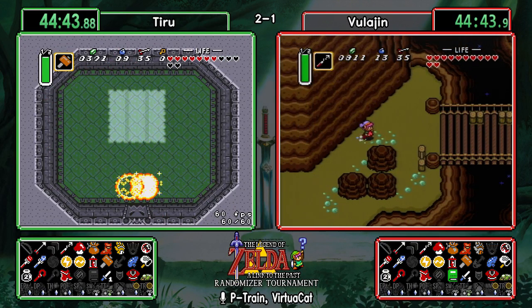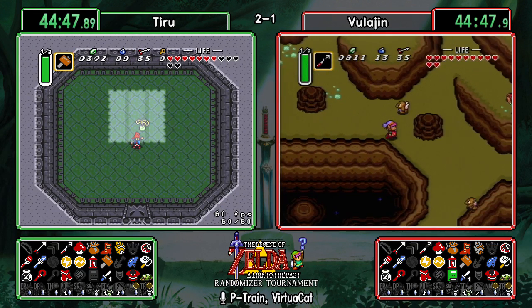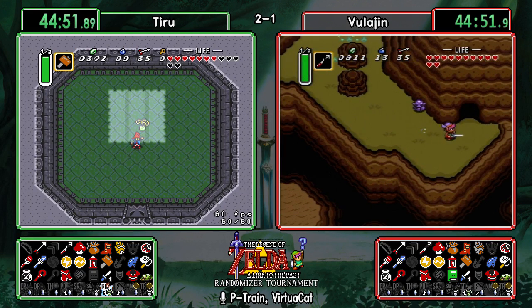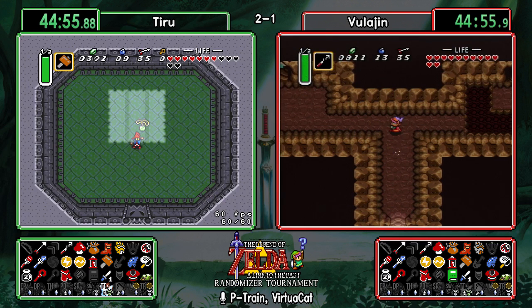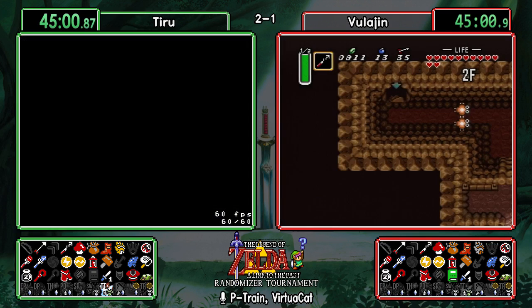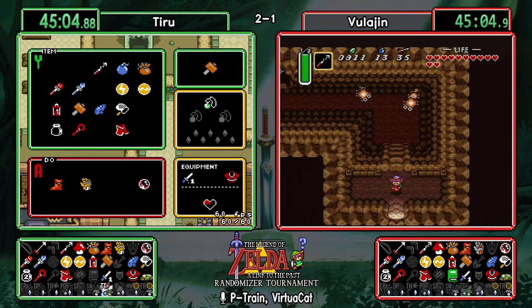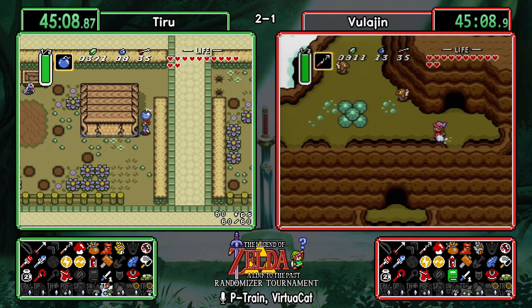Nice Blind fight for Tiru. Vula — is he going up to Tower of Hera? He does have the hammer, so that's in logic, and he has a fire source, so if anything is in the basement he won't need to worry about that. Just take a break, go get a drink of water.